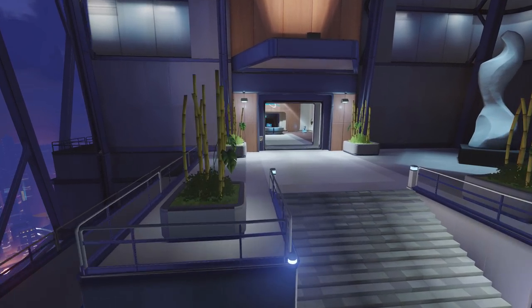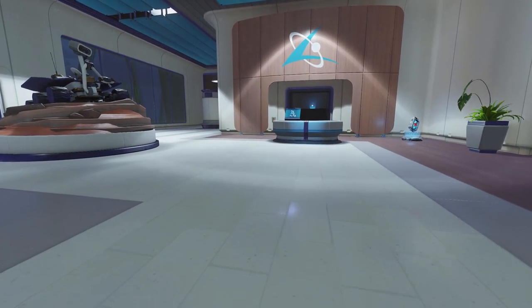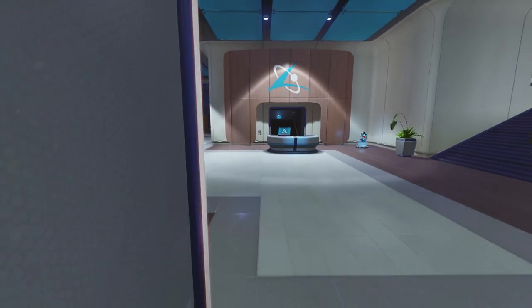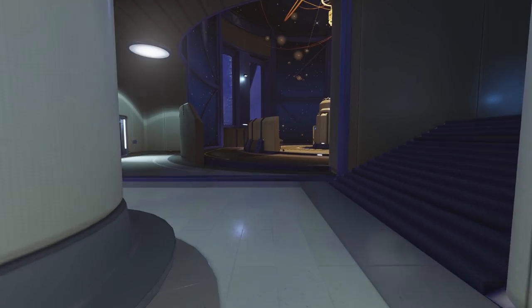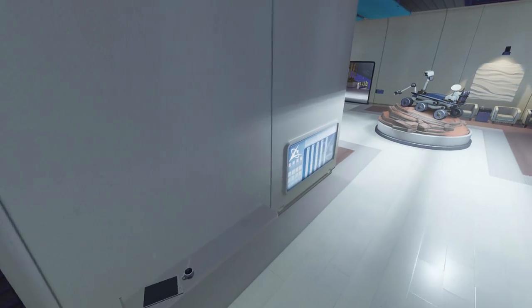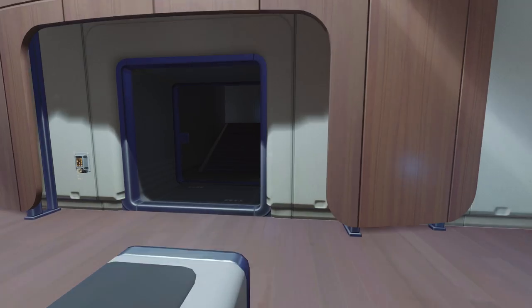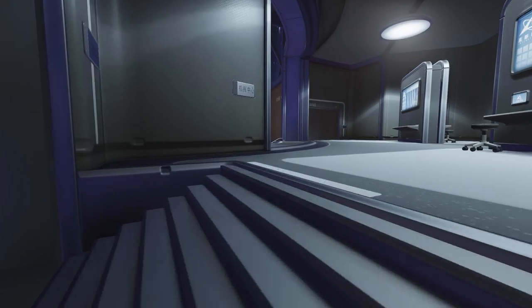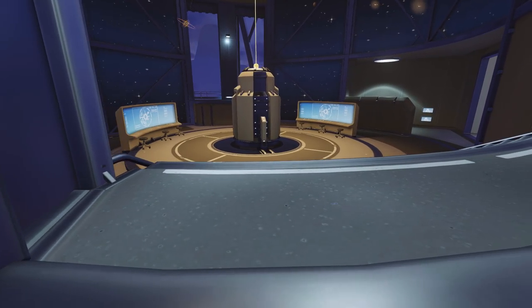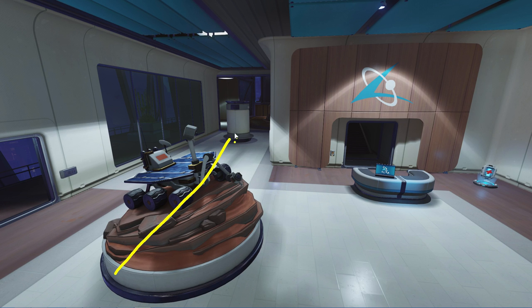Let's go over the two main approaches that teams use here on Control Center. The first one, assuming we're going through the main door, is simply to walk to the point — I'm going to call that 'Long.' The second one, we start here, come up here, very hidden and sheltered, and then suddenly the point immediately appears in front of us. I'm going to call that 'Short,' which makes sense because this is long and this is short.